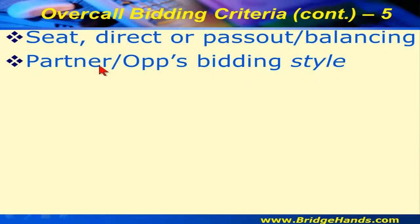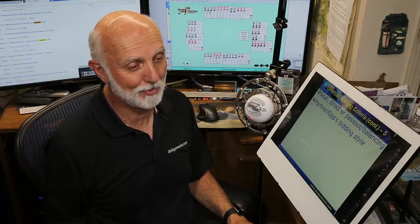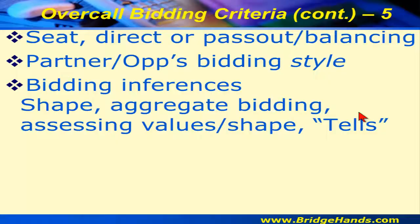Bidding style matters too. If your partner has an adversity to risk, you may need to have a conversation — are we selling out on too many auctions? Maybe bidding them up will set them. Bidding style is important because this is a partnership game. The inferences from shape and aggregate high card points help us be that street smart bridge player.